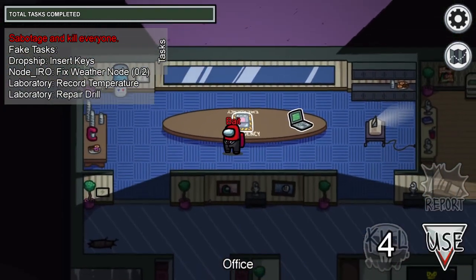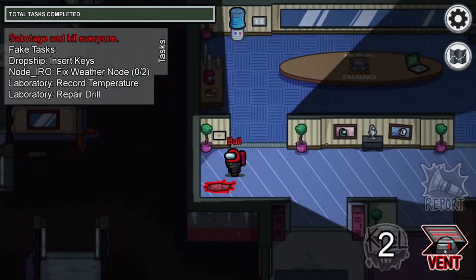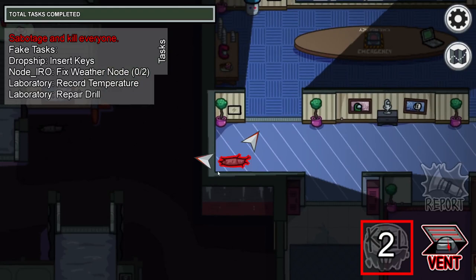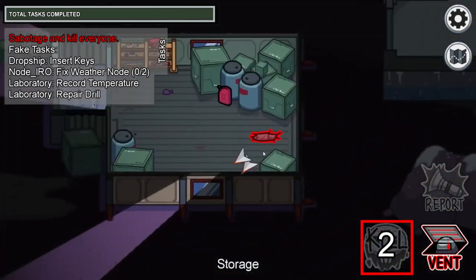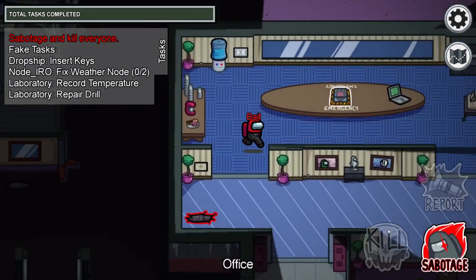Another thing to note is when you're on the emergency button and you try to spam it or check how many seconds are left, your kill cooldown also doesn't tick down. And of course, it doesn't tick down when you're in the vents either. Not pictured here, but your kill cooldown also doesn't refresh if you're watching the security cams.